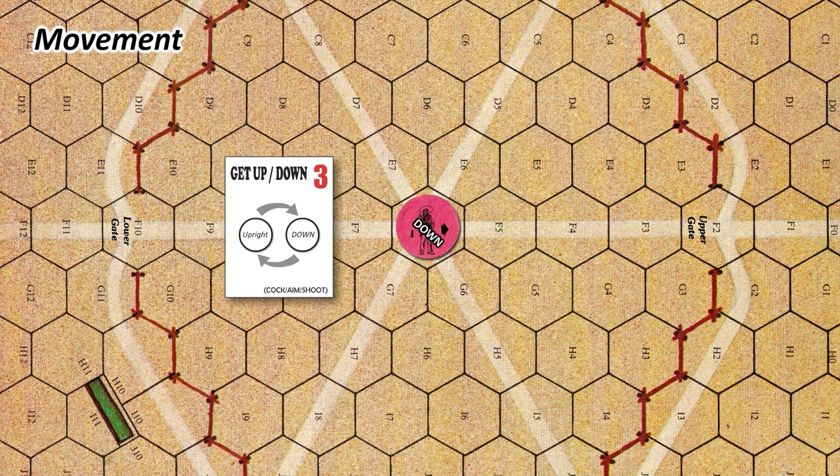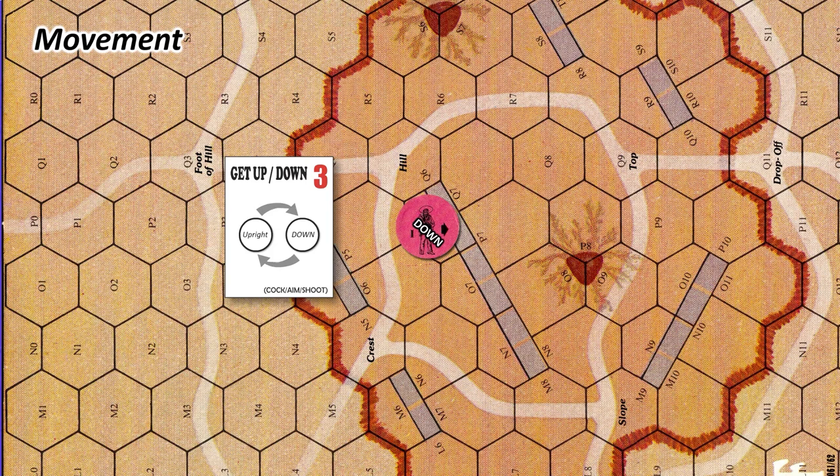Why should you order your character to get down? Mainly to take cover. Even in the open, a character can be a little bit more difficult to hit when down. But it's even more true on maps where there is cover, like where the character hides behind a headstone. Note also that hexagons can get some non-hexagonal shapes — we will see that in the next video when we talk about terrains and cover.